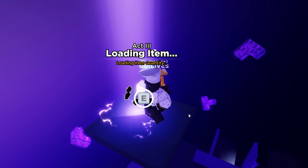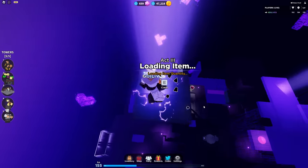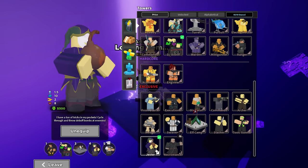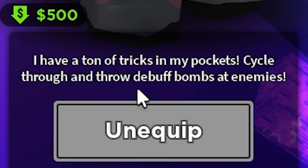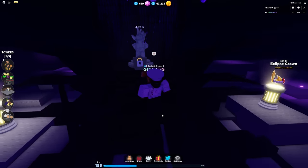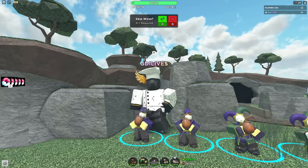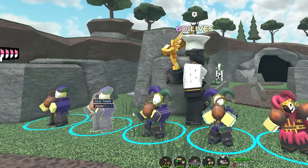The update was delayed like four times but it is finally out with the all-new Jester tower in Roblox. I have tons of tricks in my pockets - cycle through and throw debuff bombs at enemies. Unfortunately I can't play act three because I suck at the game and Miami doesn't work. So we got this fella Jester, which is the max rank.